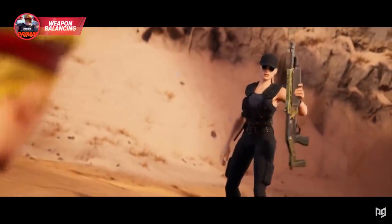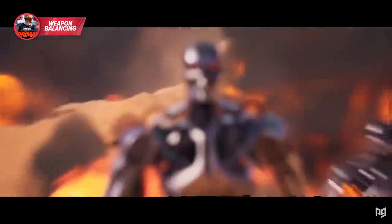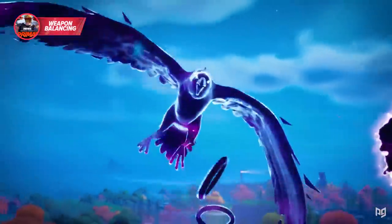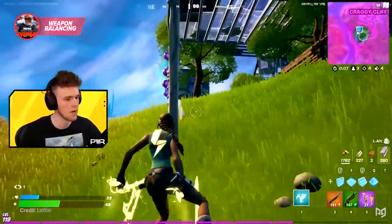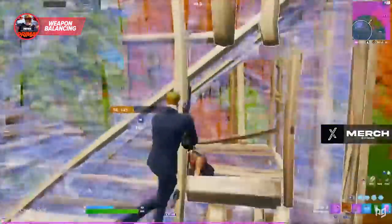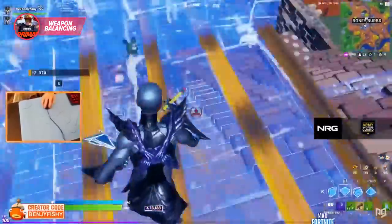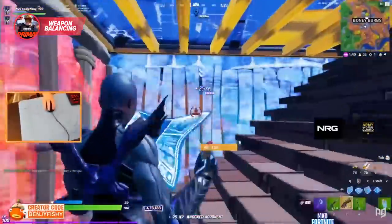With the release of Fortnite Season 6, a whole bunch of new weapons have been added to the loot pool, ranging from a load of new primal weapons to a bunch of new makeshift and mechanical weapons. While this may be good for those of us who want a fresh and new experience in Fortnite, the downside is that adding all of these new weapons in one go is a balancing nightmare. There's always going to be an unavoidable problem with some guns being incredibly overpowered, while others are pathetically underpowered.